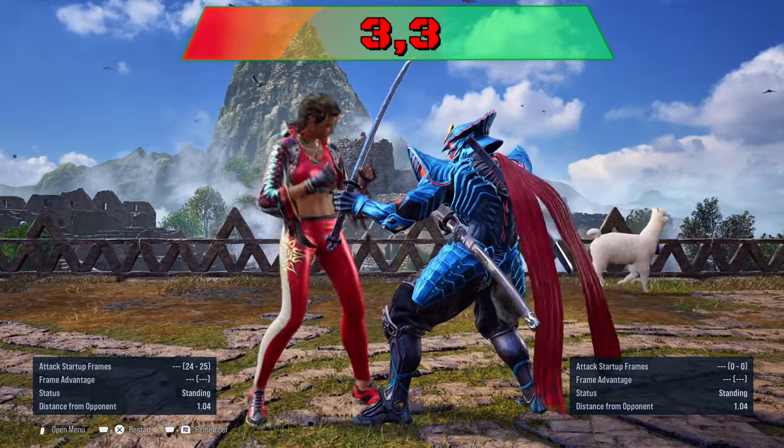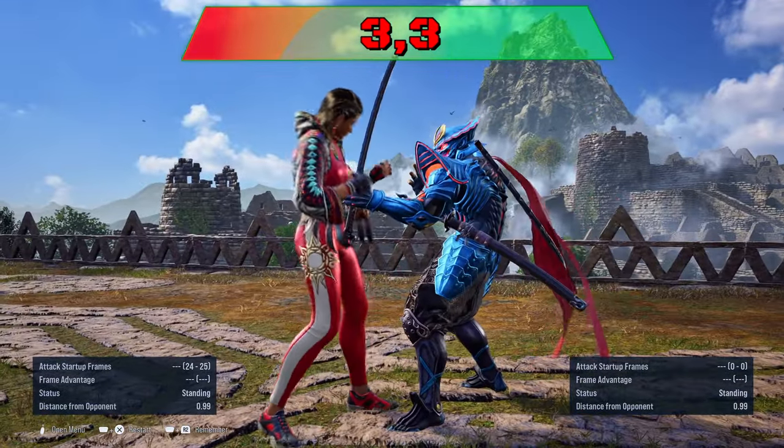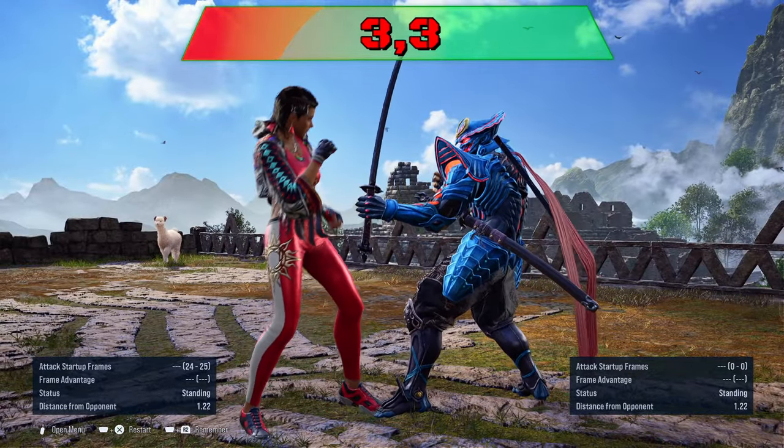3-3: you can duck the last hit to punish, or sidestep right or sidewalk to punish Azucena. The beginning of the string is weaker to the right for either sidestep or sidewalk.